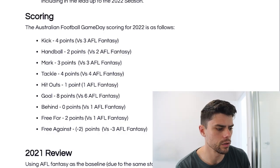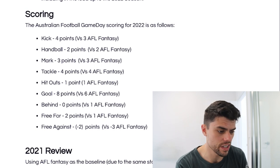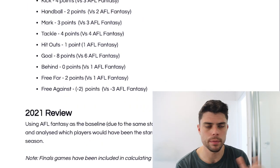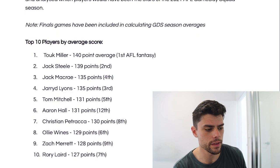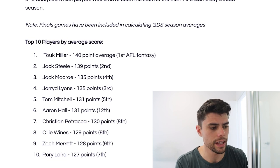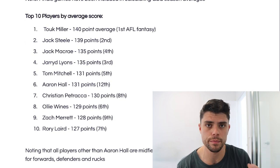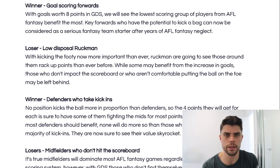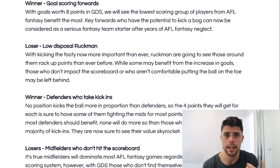Looking at the website, the fantasy points are scored a little differently to AFL Fantasy. They give you four points for a kick, two for a handball, eight points for a goal, and zero points for a behind, with a couple of differences on free kick points too. They also show the best performed players from the 2021 season - Tuck Miller was the MVP and top fantasy player that year. Interestingly, Aaron Hall was ranked twelfth in AFL Fantasy but sixth in Game Day Squad.